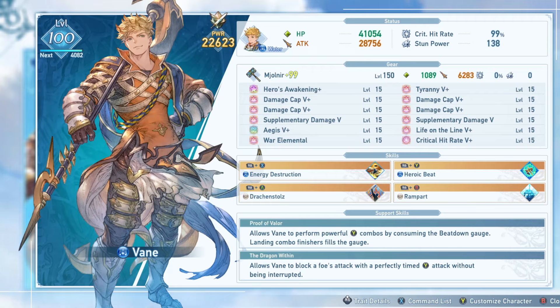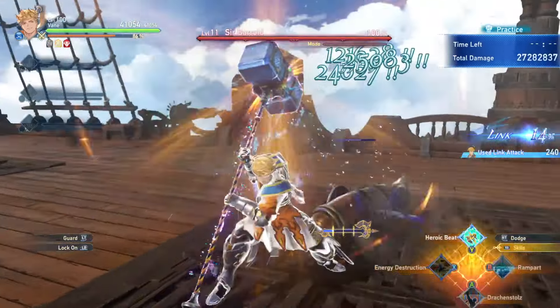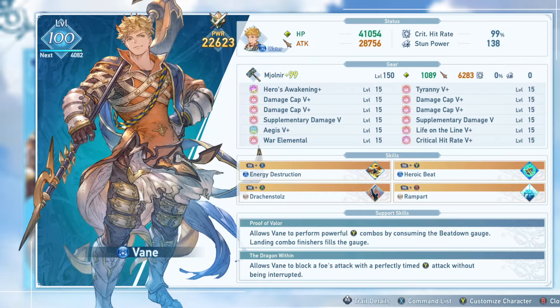Vayne's second support skill lets him parry attacks with his Y attacks to avoid taking damage and continue dealing damage himself, which can be pretty nice to have. The ideal Vayne playstyle and gameplay loop is likely going to be focused on using your skills as much as you can, and then doing second tier combo finishers so you can reduce your skill cooldowns and get as much damage as you can while still contributing to the team in a positive way with your utility.